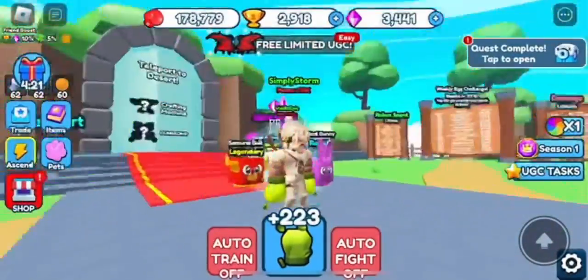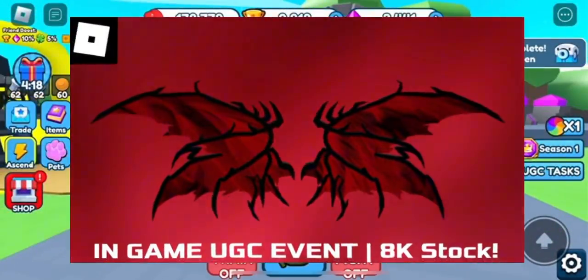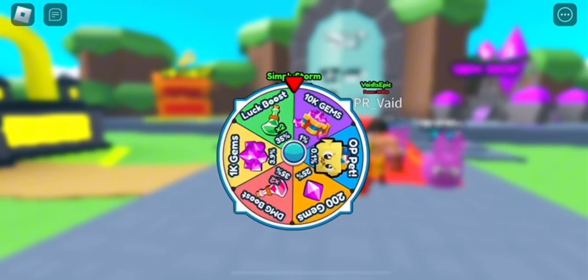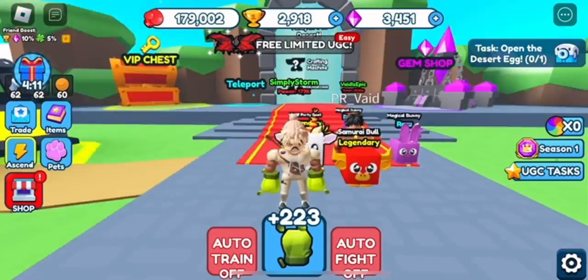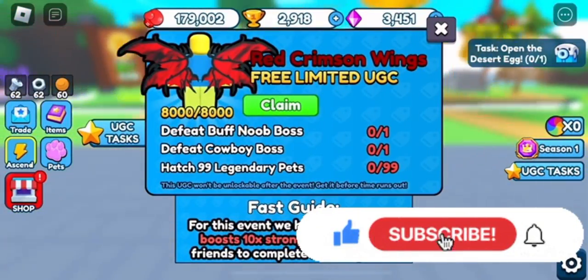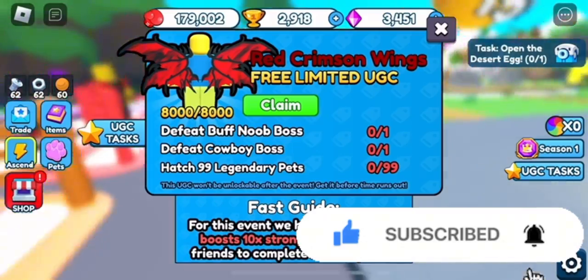Hey everyone, welcome back to the channel. This video will be showing you how to get the Crimson Wings in the Punch Simulator UGC event. To get this free item, you basically just have to play through the game, defeat the Buff Cowboy boss and the Buff New boss, and then hatch 99 legendary pets.